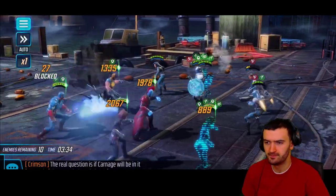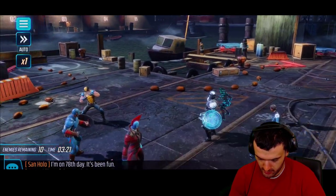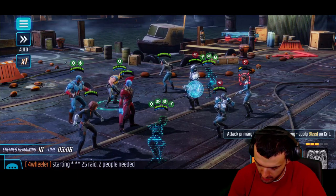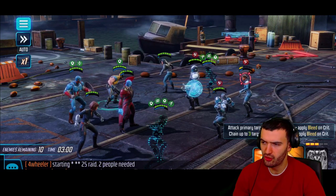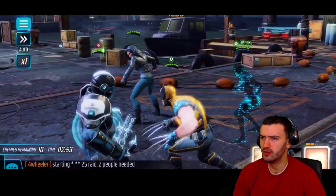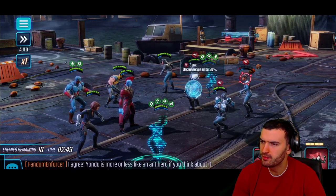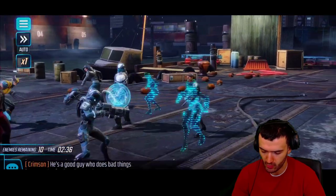Here we go — the main hero we were looking for! First ability: attack primary target 200% pierce, apply bleed on crit. Second ability: attack primary target for 110% piercing, bleed on crit, chain up to three targets. Let's go with this one first — boom! Hits multiple targets. We check for bleed — only slow on them right now because it wasn't a crit, so it didn't apply bleed. Kind of stinks but that's okay.